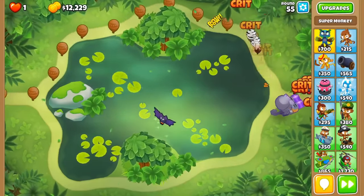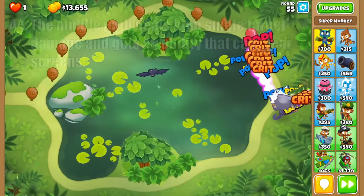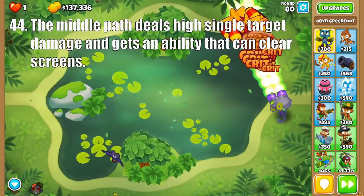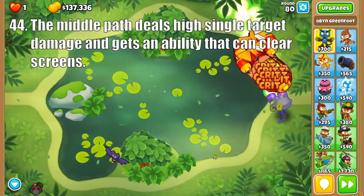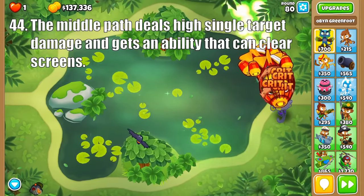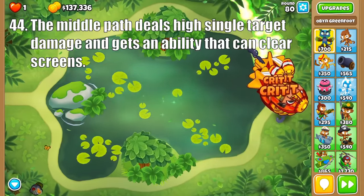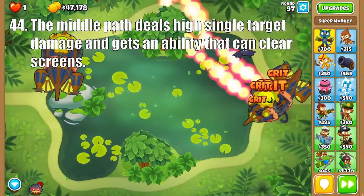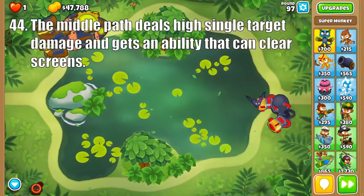The middle path is an interesting one, really starting with the Robo Monkey, whose main strength is dealing high single-target damage with its critical hits and high attack speed. Then the Tech Terror upgrade adds strength by countering hyper-dense packs of bloons and blimps using its ability, which is super useful on rounds 96, 98, and 99. And the Anti-Bloon takes us to another level with more damage and a wider area of effect on the ability.